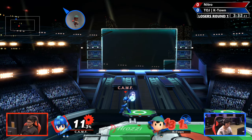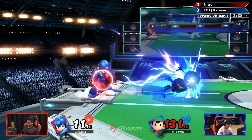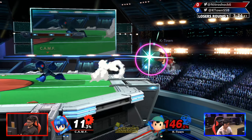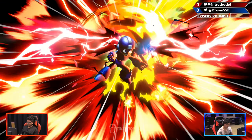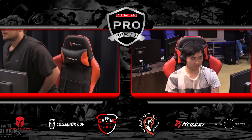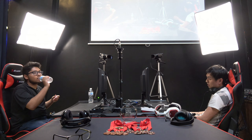K-Town knows not to jump out of that. Jumping out against Mega Man — he reads the spot dodge with the up smash. Pretty safe idea when you're such a big lead. Oh, that hitbox is gonna swat him out of the air. Really dominant from Nitro — you wouldn't expect that, but that was really, really good. The character matchup here is definitely a bit better for Nitro.